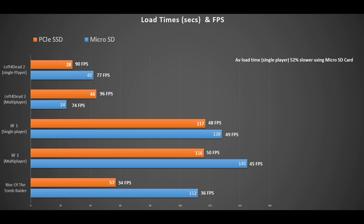Looking at the Battlefield 1 multiplayer, the difference is a little bit bigger — 116 seconds for the SSD and 145 seconds for the microSD. And again, the frames per second are close: 50 to 45.